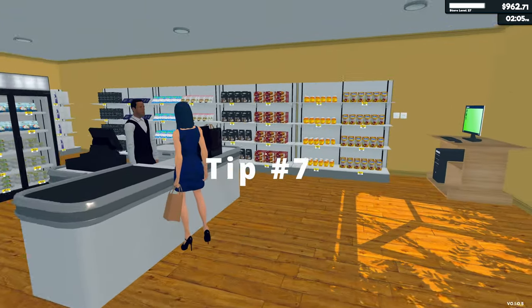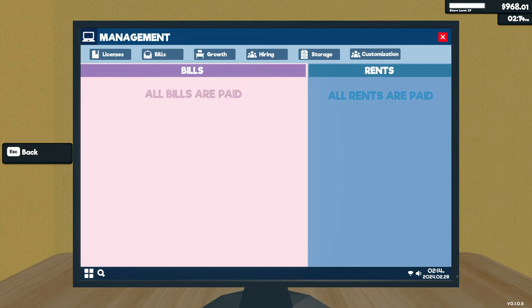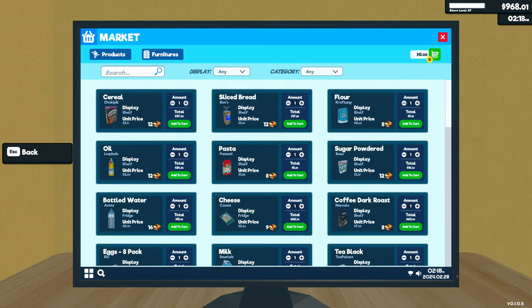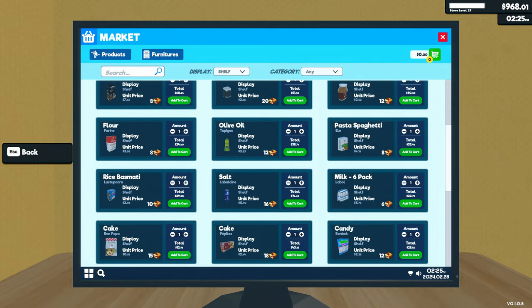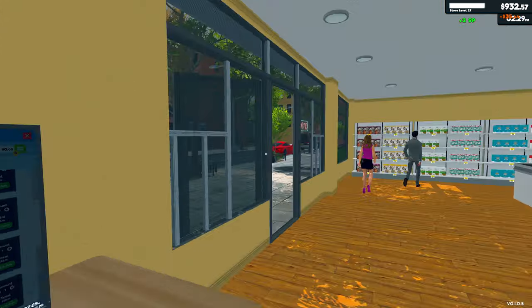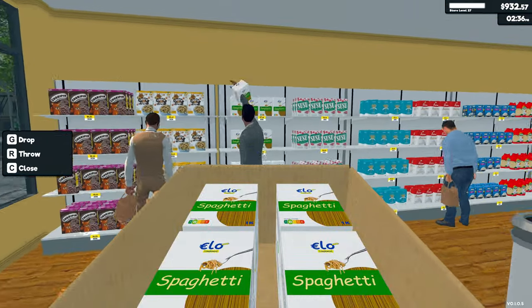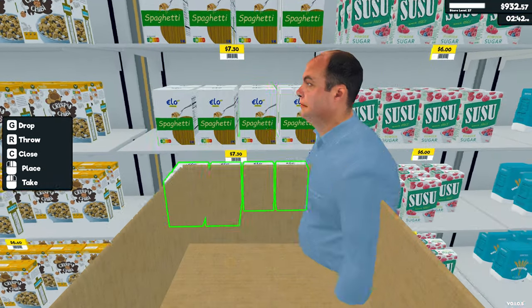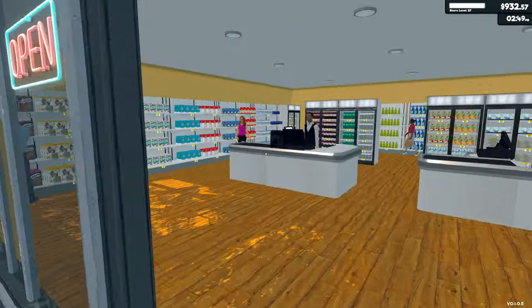Once you reach level 10 and have done 200 checkouts, immediately hire an employee to work for you so you can focus on stocking and expanding the store. After a few in-game days, fire the employee and do another 200 checkouts, since you'll need to have 400 checkouts and be level 20 before you can hire another employee.